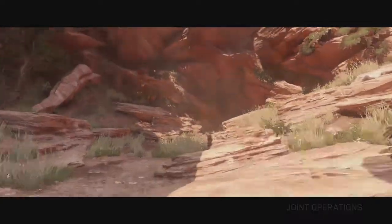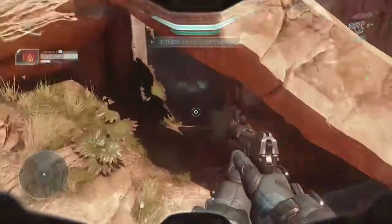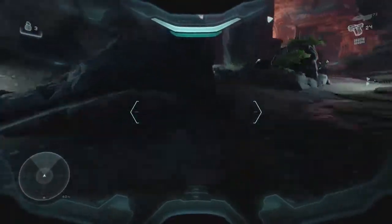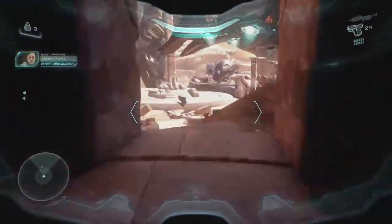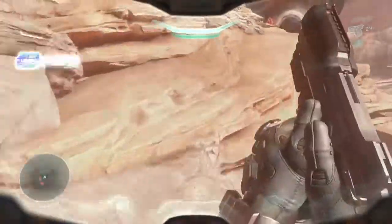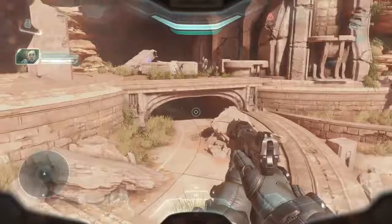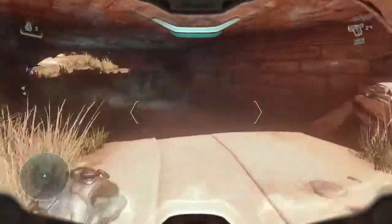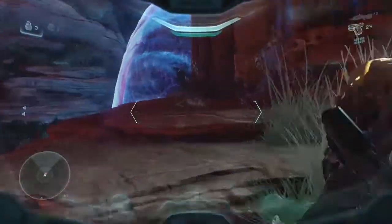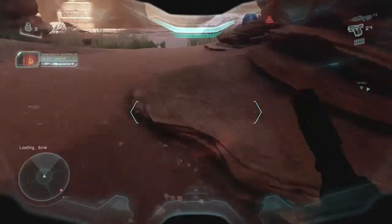After exiting the pelican, proceed forward while running past enemies, up these rocks, and thrust over here. Pick up the plasma grenades under this bridge, as you'll need them later. You're intended to blow up this shield, but we want to go fast, so just jump here, clamber onto the shield, and thrust over it. Grab yourself a ghost and continue.